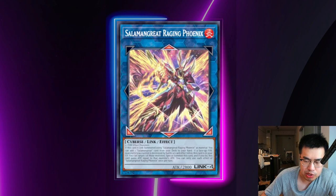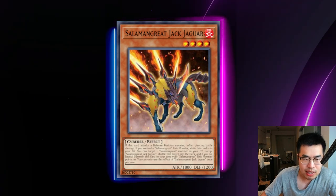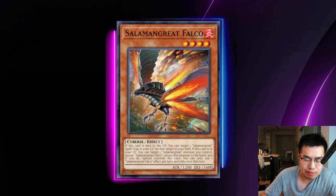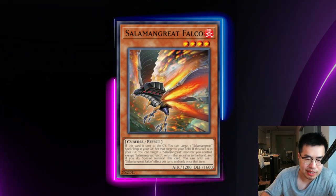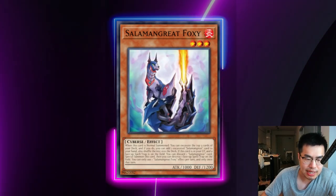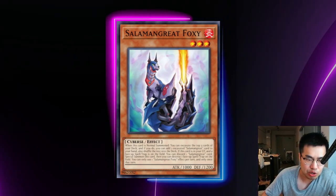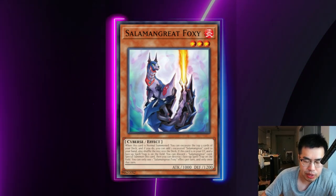They also have a bunch of extenders — these monsters typically summon themselves back from the graveyard. We have Salamangreat Spinny, Salamangreat Jack Jaguar, Salamangreat Foxy, and Salamangreat Falco. These cards can bring themselves back from the graveyard generally when you control a Salamangreat monster or a link monster, so be wary. If you can stop them from having a Salamangreat on board you can effectively stop those extenders. One thing about Foxy is that instead of needing a Salamangreat, it can come back if a face-up Sparrow Trap is on the field — so if you're playing a Floodgate deck establishing things like Skill Drain, Foxy can come back and pop your floodgate.